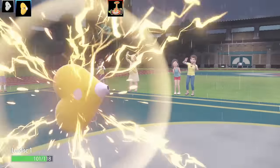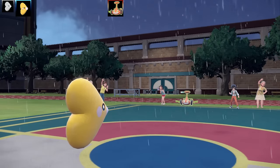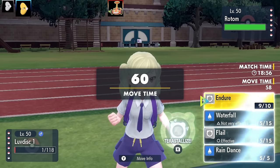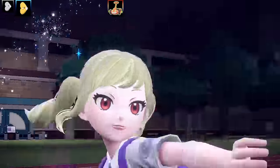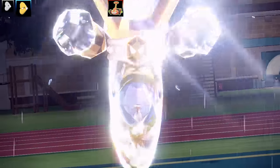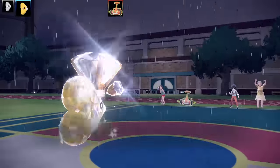Thunderbolt is coming from Rotom — I'm going to go for Endure here. This is a Weakness Policy Luvdisc, so I'm having a go at getting a sweep. It's a really bad sweeper because of its stats, so I went with a physical set — Endure, Waterfall, Flail, and Rain Dance. I don't need to set up rain because it's already been set up. I went for Tera Normal Luvdisc with Flail because that's the strongest physical move it can get. It's also got a ring on its head which is the size of a Luvdisc. Max Attack, max Speed, Adamant nature.